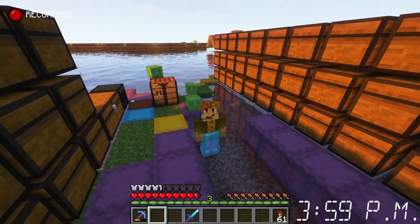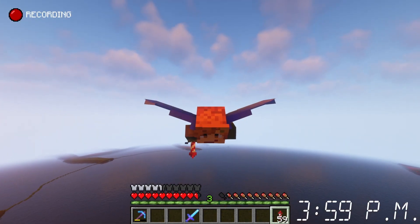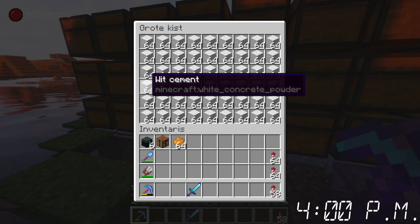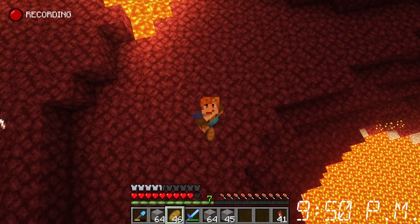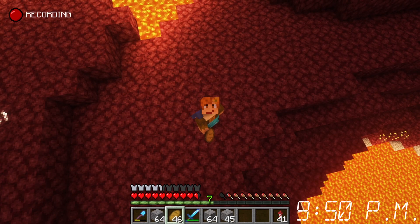3:59pm on day one. As you maybe know from the last episode, I want to build as much from this giant mountain range around the heart as possible, and I've basically got all the blocks for that. So I just need to dye a few more things and then turn some stuff into concrete instead of concrete powder. 9:50pm — I'm still getting some more stuff because I need a little bit more gravel, but now I gotta go to bed.